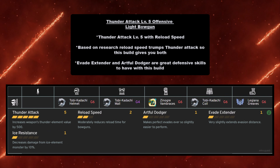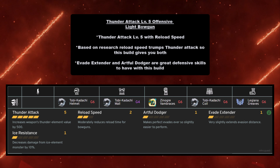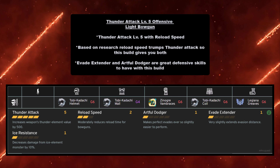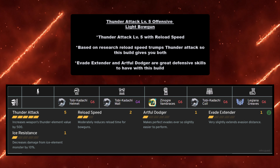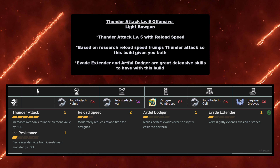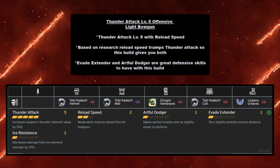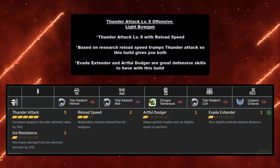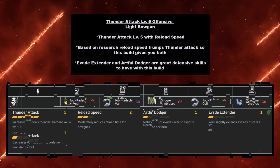Last for thunder, the Thunder Attack Level 5 offensive build for the Light Bowgun gives Thunder Attack Level 5 with Reload Speed Level 2. Reload speed trumps thunder attack based on research, but this build gives you both. Evade Extender and Artful Dodger are great defensive skills here. You need Tobi-Kadachi Helmet at grade 6, Tobi-Kadachi Mail at grade 4, Zinogre Vambraces at grade 6, Tobi-Kadachi Coil at grade 6, and Legiana Greaves at grade 6.